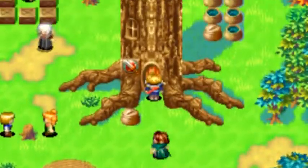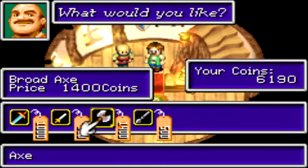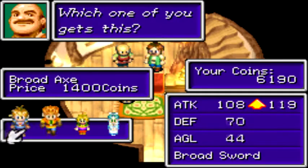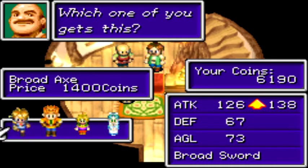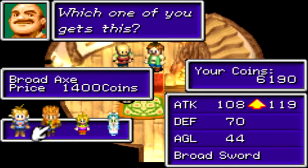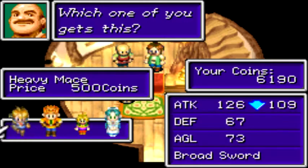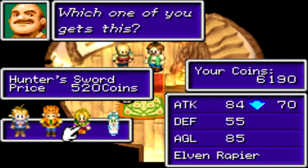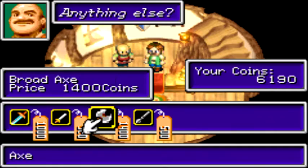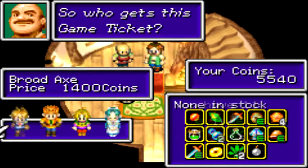There was a weapon shop around here too. Oh, this must be weapons and armor. Let's take a look — broad sword, hunter sword, broad axe, heavy mace. You both have broad swords and I think you have the elven sword. I kind of want to bring Garrett's attack up. Is there an advantage to having an axe over a sword? You know what, I'll get Garrett a broad axe. 750 coins for my broad sword is fine, and we'll get Garrett the game ticket.